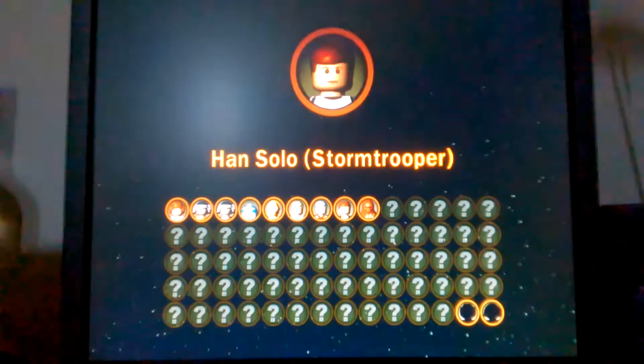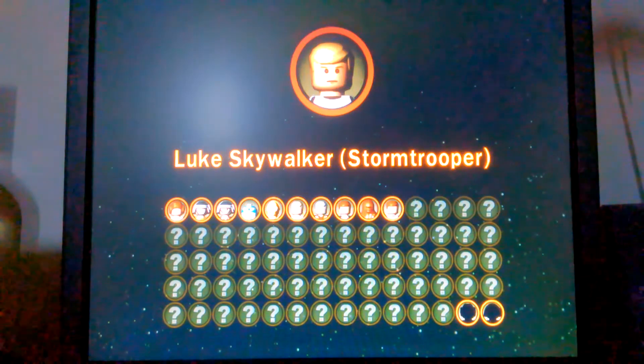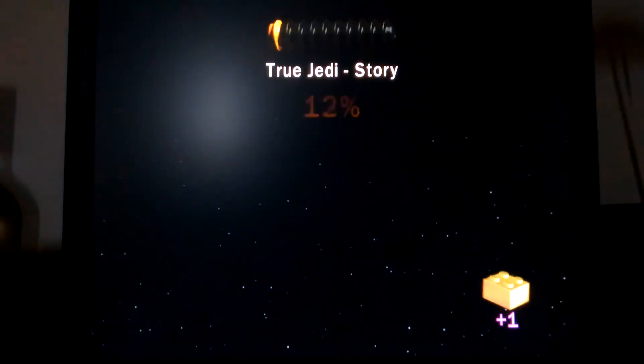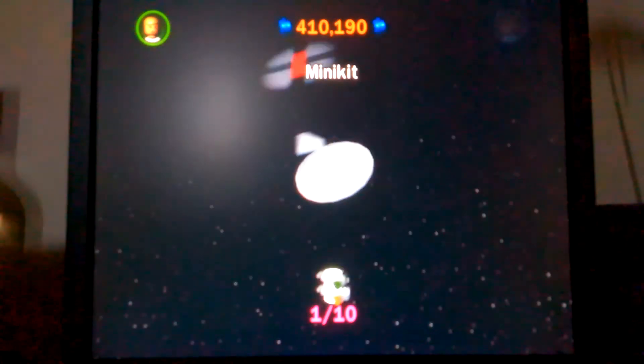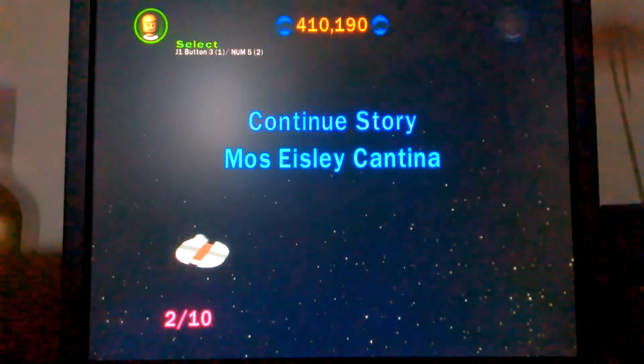We got the True Jedi story and made it through the level, so we're going to get two gold bricks. We unlocked two new characters and now we're getting our gold brick. I haven't really got many minikits — just two minikits, six or seven out of 99. Just like the power stars in Mario 64. This is RayPhoenix signing out.